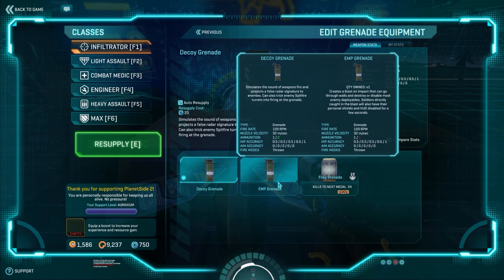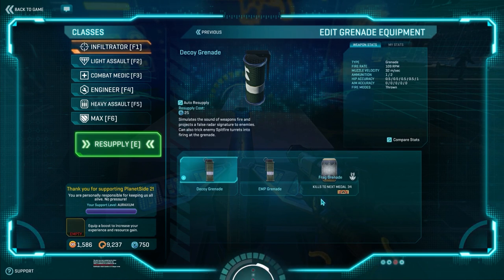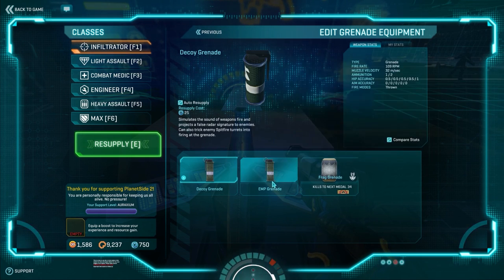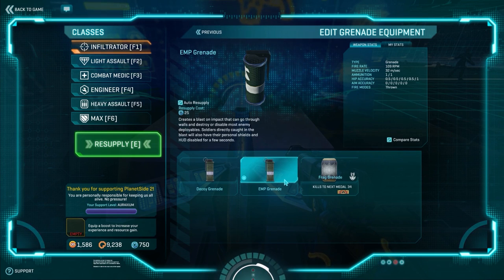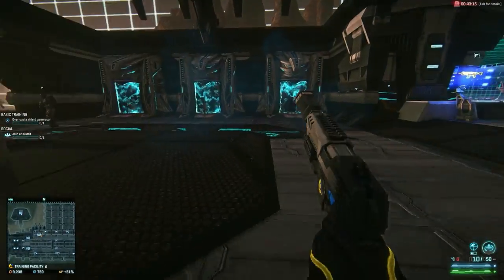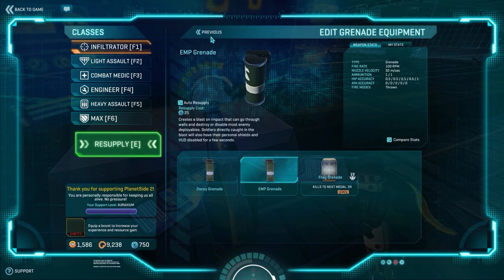The EMP Grenade is really the only choice in my opinion for the Stalker. A fire grenade could work well to get some clustered kills - I've used it this way before with a Stalker spec and taken out enemies clumped up behind cover. But the EMP grenade has proven to be extremely useful for infiltrating. You may want to swap between these two depending on the situation - in an open field, a fire grenade might be good, but when infiltrating a tower, tech plant, or enemy base, the EMP grenade will work a lot better.